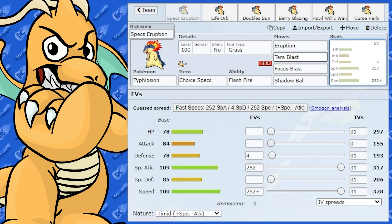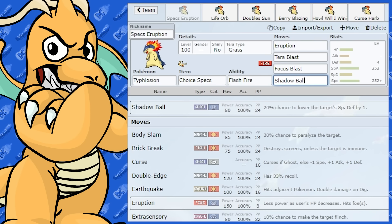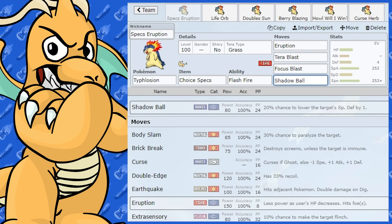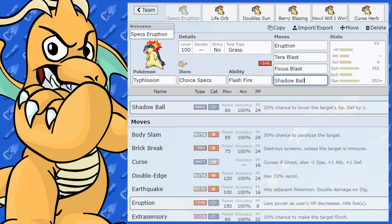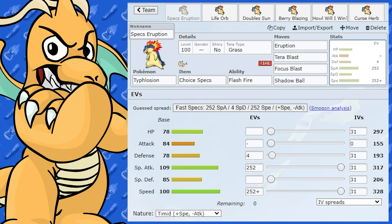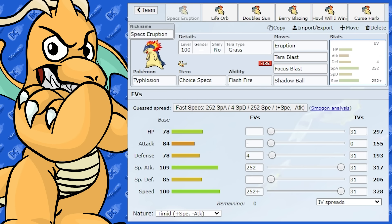It had Hidden Power Grass before, so having Tera Blast Grass is really nice now. Focus Blast and Shadow Ball are there for coverage really — you're not going to be using them too often. Most of the time you're going to be using a Fire move or a Grass-type move. They're more coverage moves on Typhlosion, but it is kind of shallow on the special side for its movepool. I will go over its full movepool as this video goes on. That's going to be your first set that you'll see a lot with Typhlosion.